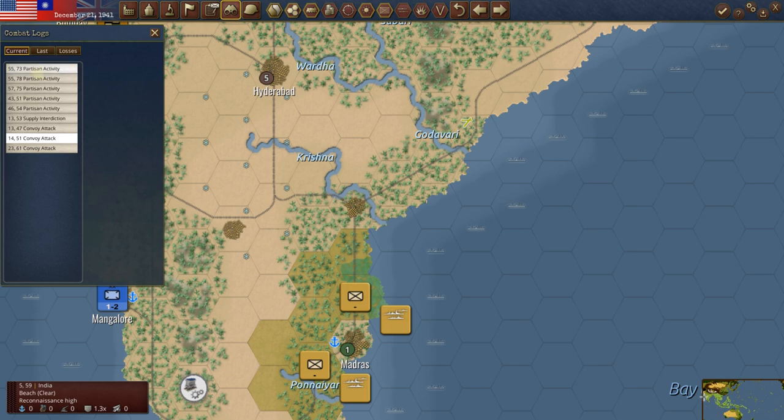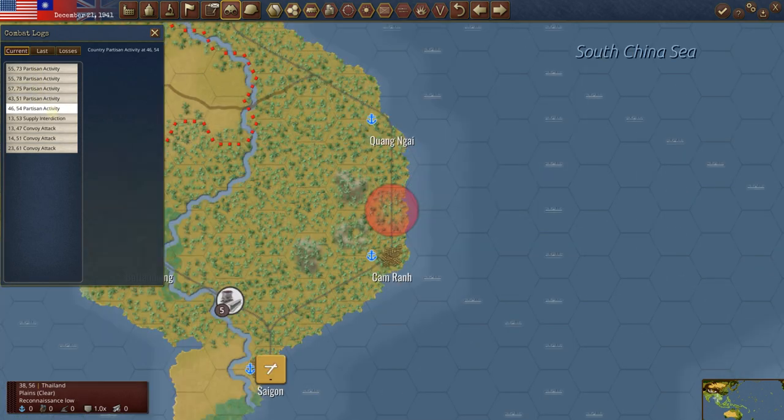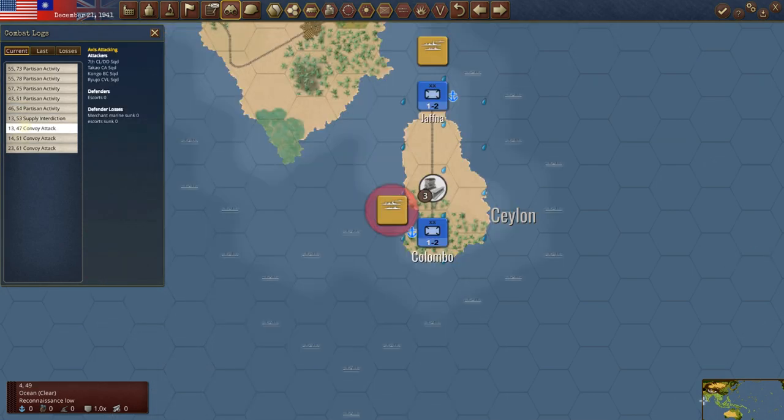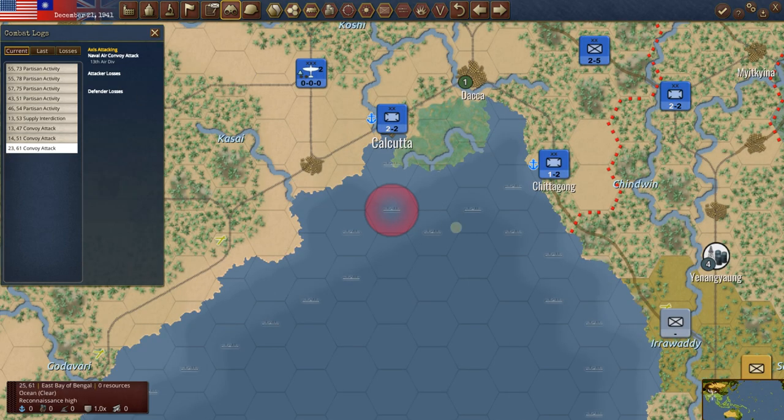For the current turn, we have partisan activities — that's always fun. More partisan activity. Supply interdiction on Madras — that no longer matters. A convoy attack into here; we didn't lose anything there, but we did lose it in the West Bay of Bengal. Then another convoy attack up here.